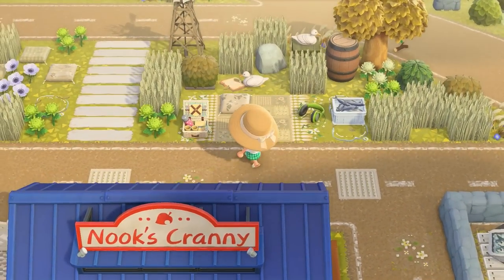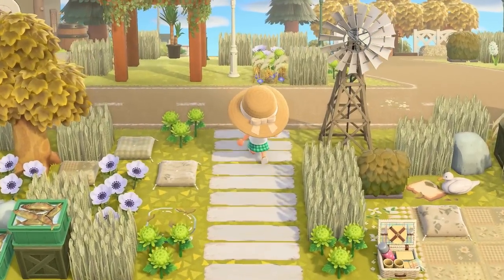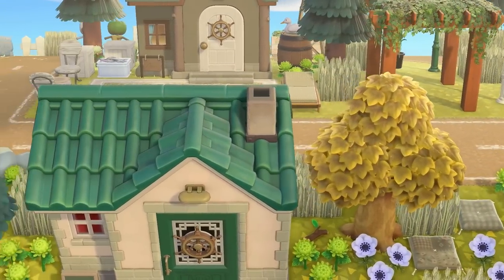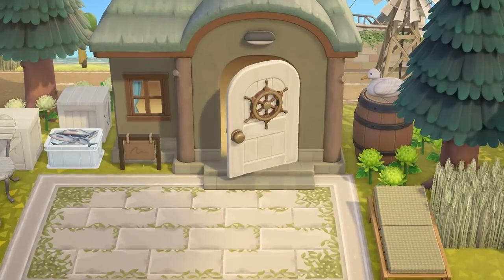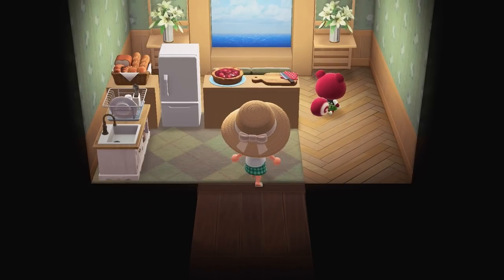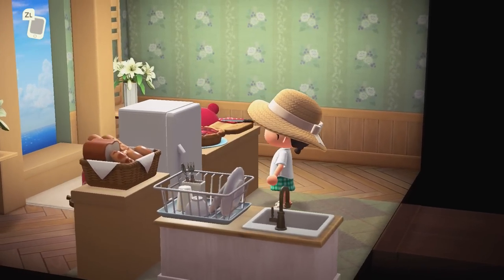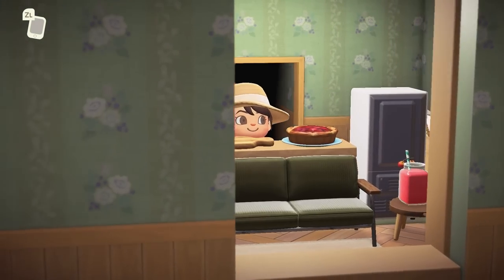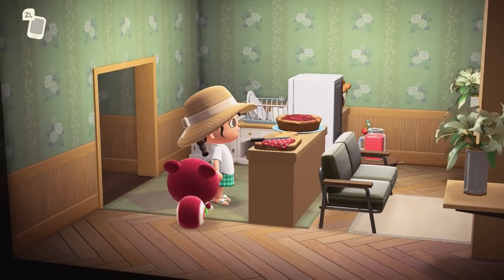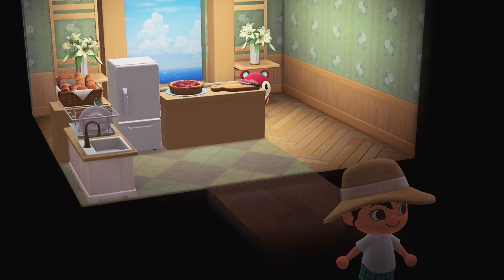Here's Nook's Cranny, and behind it looks like we have a little picnic spot. Over here are more villager homes. We have not seen Poppy's house yet. I love the green exterior with the white door. Poppy — I think Poppy is a very good villager, very pure. And again, my favorite wallpaper in a different color, but the design remains the same. I just love the flowers. And another ocean view, which is perfect.